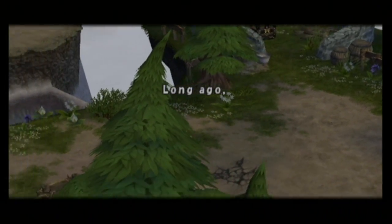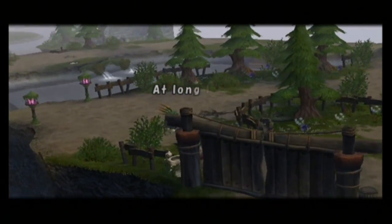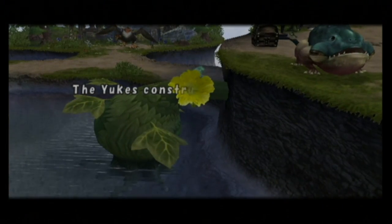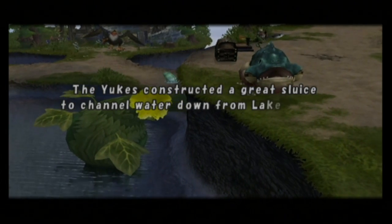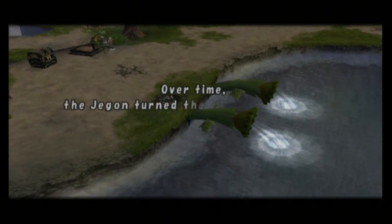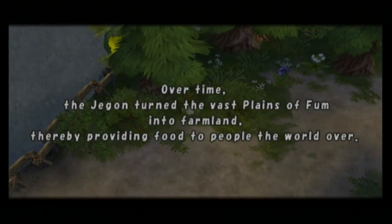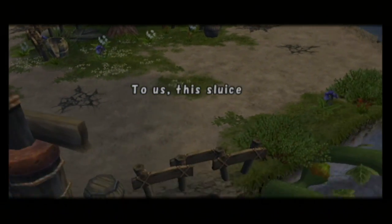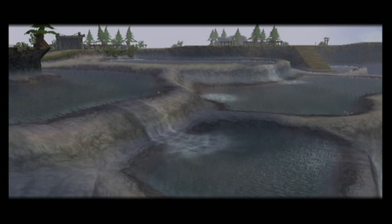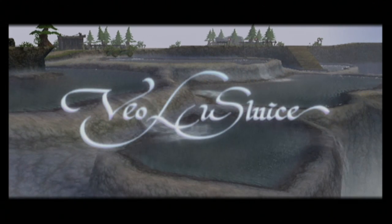Long ago, peace returned to this tumultuous land, and Liltees kept the highway safe. At long last, travelers walked the roads without fear of monsters. The Yooks constructed a great sluice to channel water down from Lake Shala, transforming Jagan Creek into a great river. Over time, the Jagan turned the vast plains of Fung into farmland, thereby providing food to people the world over. To us, this sluice is more precious than anything. Violu Sluice.